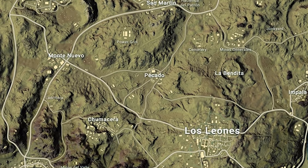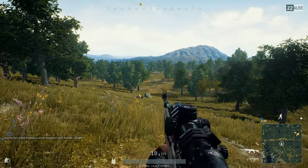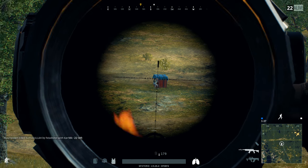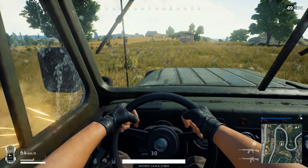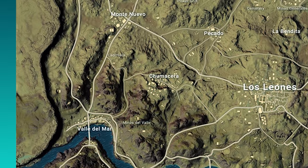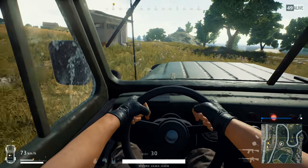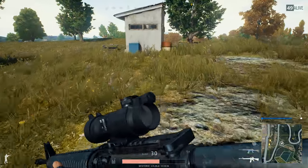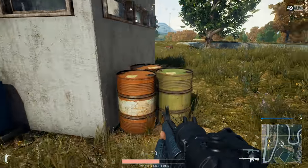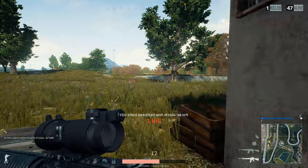Pecado lies in the very center of the map, featuring the largest casino in the region. Casino means high level gear in this game — you could even draw the comparison with the hospital from Erangel. Next to the casino you will find four-story hotels and an arena. Chumacera lies directly to the west of Los Leones and it is the center of the once thriving textile industry. You will find some long abandoned factories overlooking the main road, together with residential and commercial buildings. The developers call this place high risk, high opportunity, so it definitely sounds like a lot of fun.